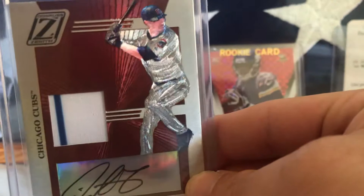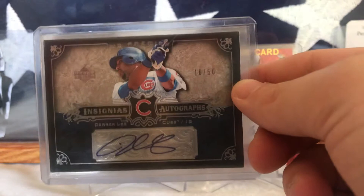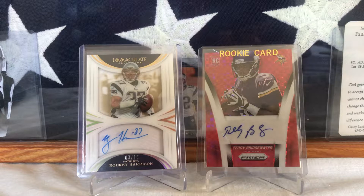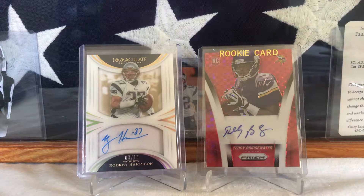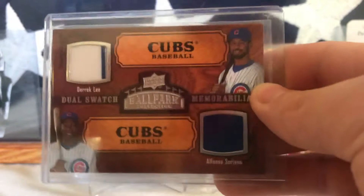This one is from 2007 UD Upper Deck autograph out of 50. This one is from 2008 Upper Deck dual swatch memorabilia of Derek Lee and Alfonso Soriano — so that's cool.